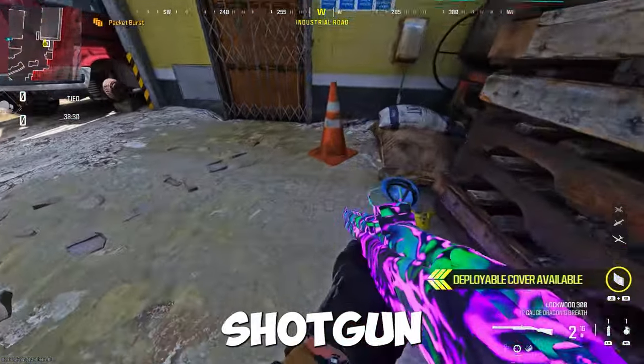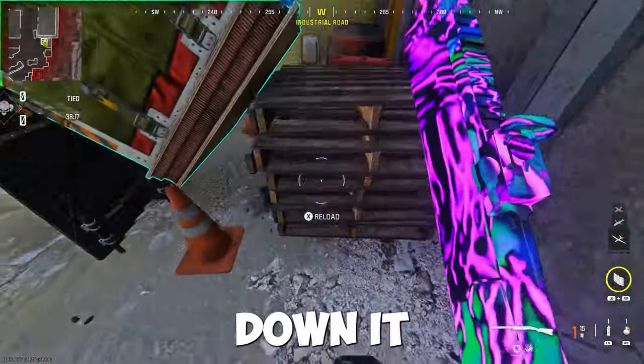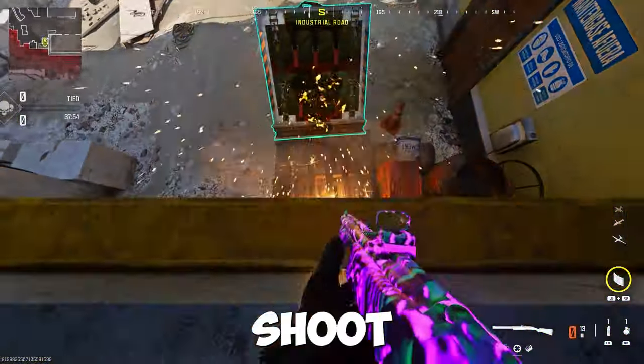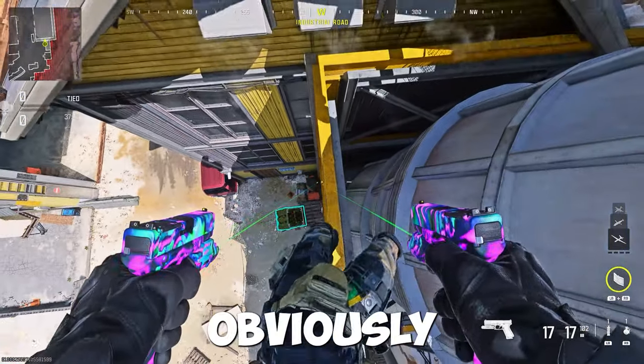Select your Lockwood shotgun class, place down the barricade after standing on the loadout drop, then shoot it with your shotgun. Try to make it as steep as possible without sliding down. Once you get it correctly, move forward, move back, and shoot the bottom of the loadout drop, and you can start elevating up.